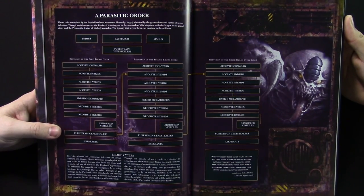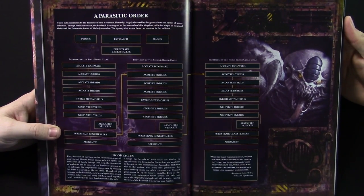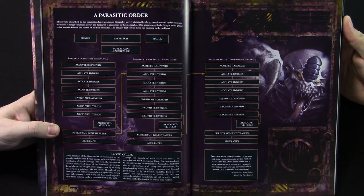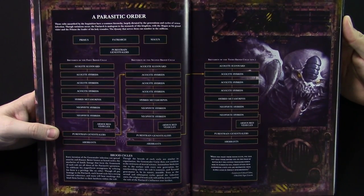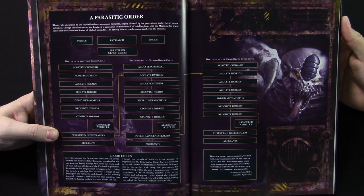If the Primus dies they just replace him; if the Magus dies, same thing. So it's really one of those things — if you want to wipe out the Genestealer Cult, you've got to catch it early, or you've got to kill everybody. And honestly, kill everybody is probably the easier option.